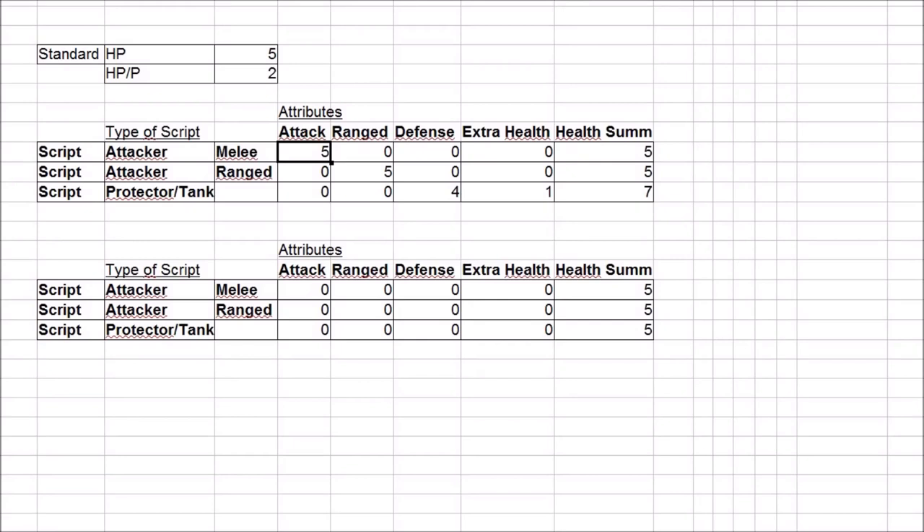These are the capabilities of the scripts. Remember, the scripts are the figures of the game. So in my test runs I had two different scripts. The firewall only had ranged attackers, and these are the attributes of the ranged attacker: a maximum attack of five and standard health of five. Then I had melee attackers with an attack of five and standard health of five. And protectors slash tanks: the maximum defense you can have is four, plus one extra health — one extra health is worth two points — so a sum of seven health.